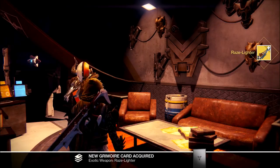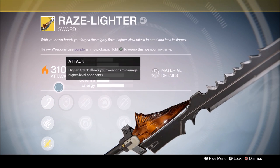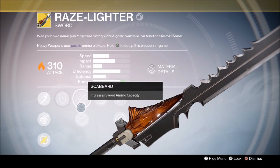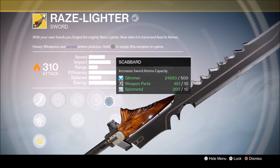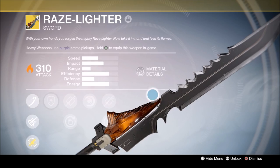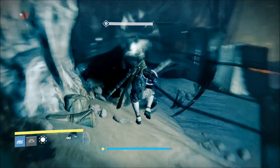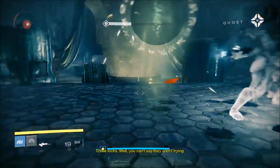Depending on whether it was solar, arc, or void — each sword has its own special ability. For the Raze-Lighter you have the R2 ability which creates an uppercut that does about two times more damage than a regular strike and also stuns. You have Sword Strike, Solar Forge Guard, and it can be infused — it's already at 310. 'Tempered Light Scabbard' is awesome, and 'Thrive by the Sword' means kills with this weapon generate more super energy. The Phoenix Uppercut is the one that's super special. It takes one slice to kill regular white bar enemies and two slices to kill bigger ones like Knights and Captains.